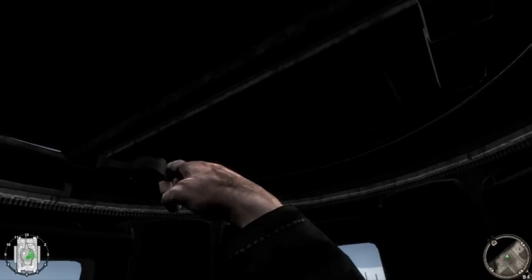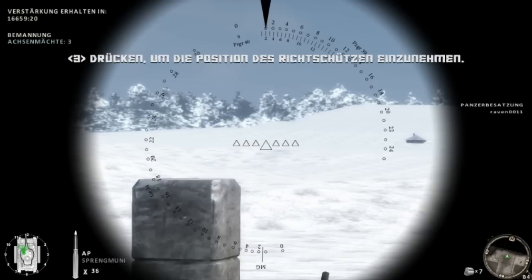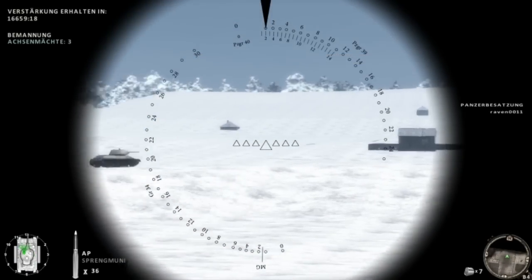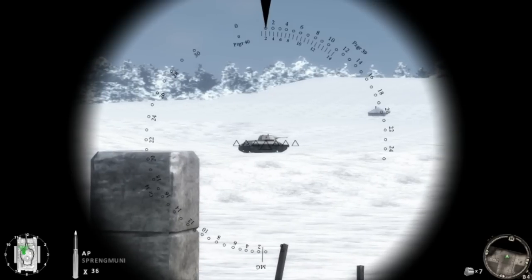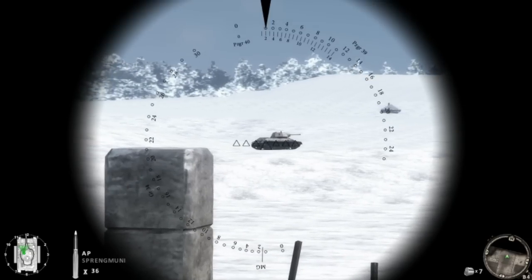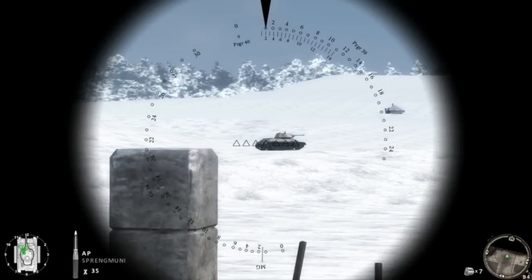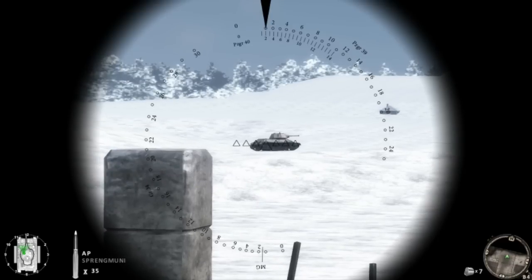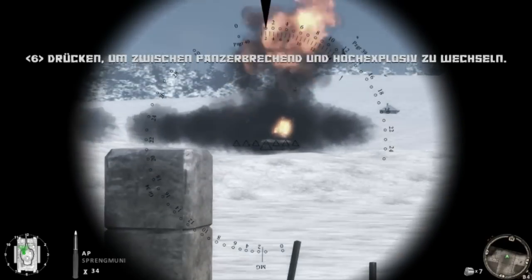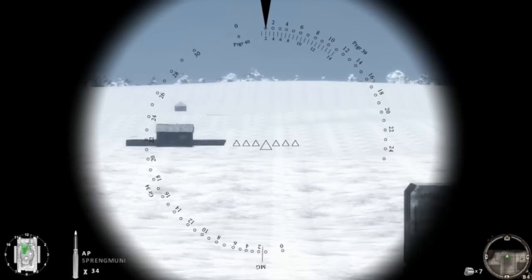Sie sollten sich die verwundbaren Stellen feindlicher Fahrzeuge genau einprägen. Panzerplatten sind unterschiedlich dick und stehen in unterschiedlichen Winkeln. Zielen Sie am besten auf die Seiten und das Heck — dann ist die Chance am größten, dass die Geschosse durchschlagen. Fahren Sie mit dem nächsten Panzer durch das Tor, dann sind Sie fertig. Leben Sie wohl und viel Glück!